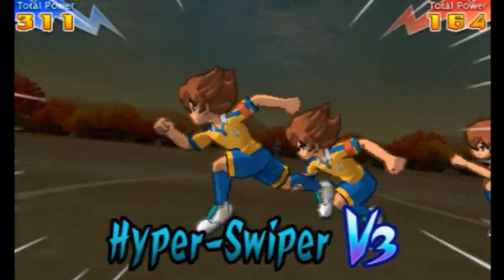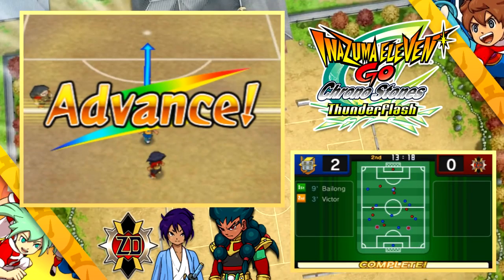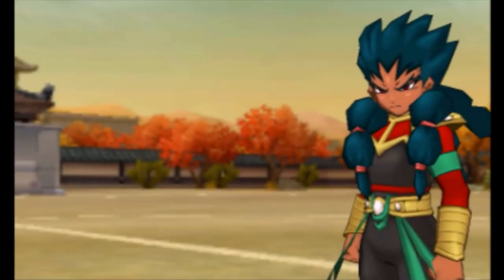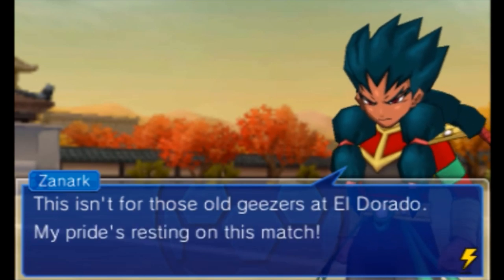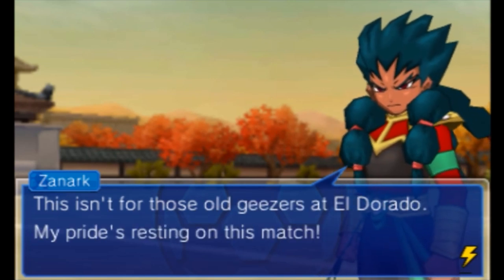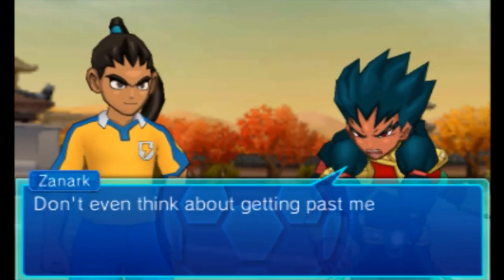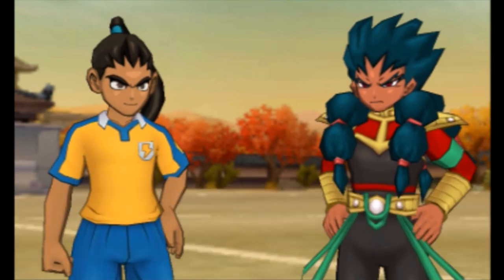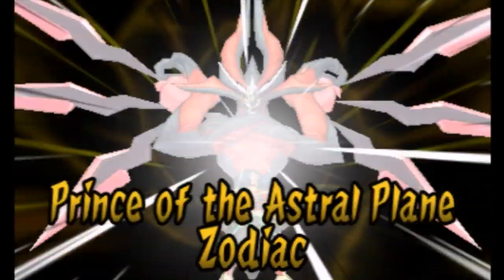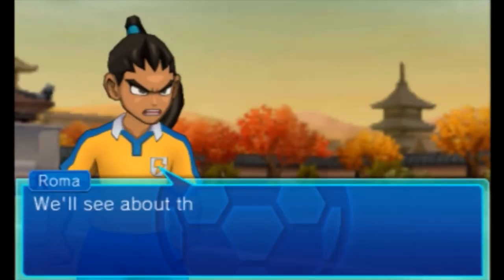Goldie's shot got blocked by a difference of one power. Wow - if that move was even one power stronger, i.e. if I wasn't under-leveled, that would have gone in. It's been a close game, but there's no way we're going to lose it. This isn't for those old geezers at Eldorado - my pride's resting on this match. Prince of the Astral Queen, 38 on the fly.